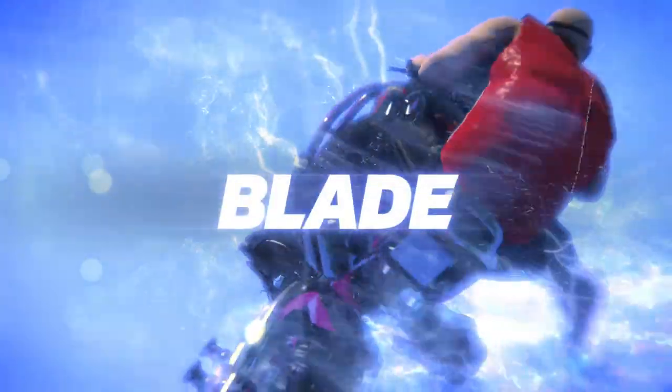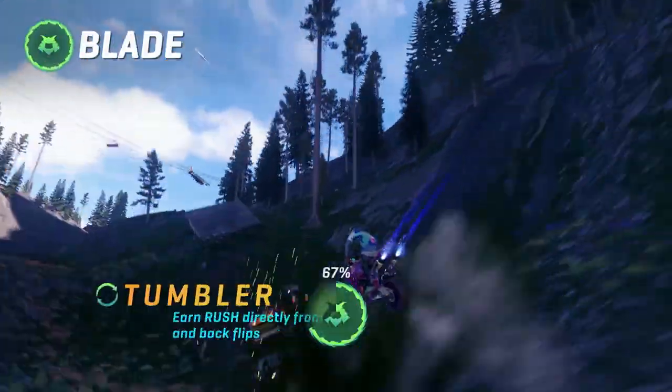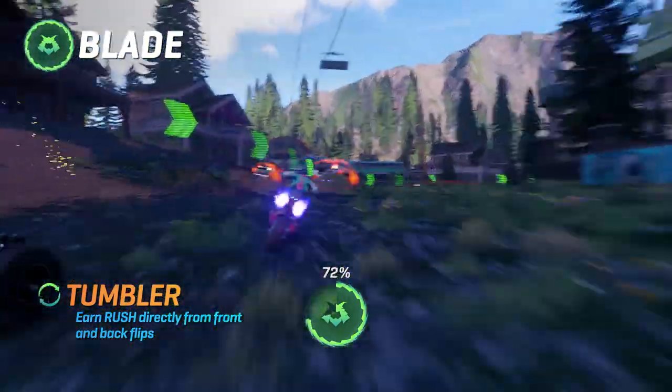Blade. For when laying down hellfire is the only option — ain't no other choice. Tumbler. Pull off 360 flips to hit rush before your opponents even have a chance.